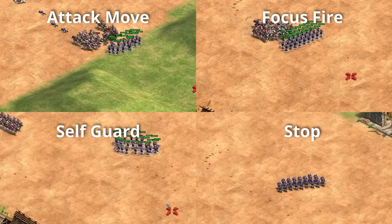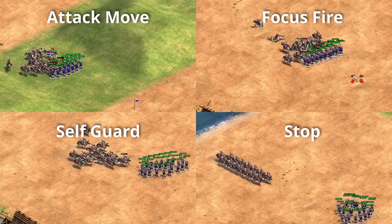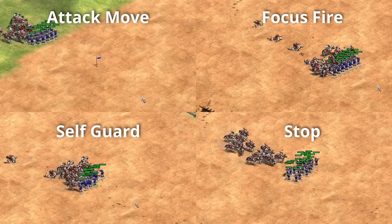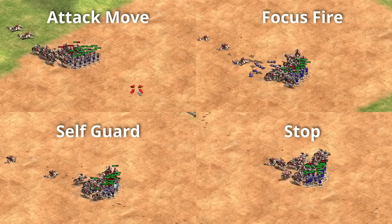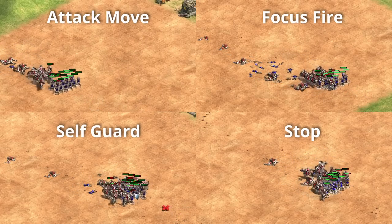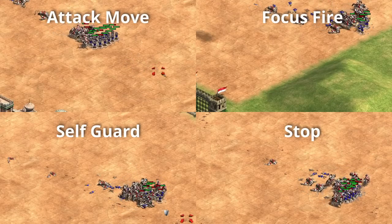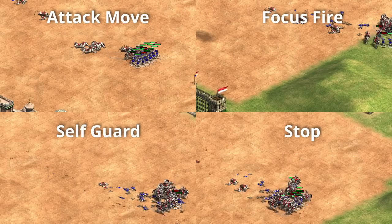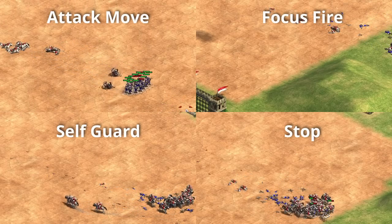I wanted to make a quick unscripted video about the state of pathing and unit movements right now. All this stuff is subject to change, but the past few days I went through the scenario editor and came up with a few observations of how units move. That's basically what we're going to be looking at in this short video.